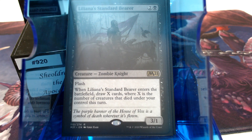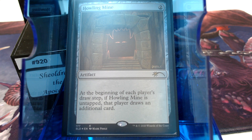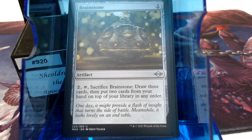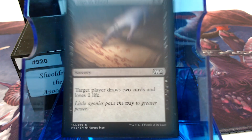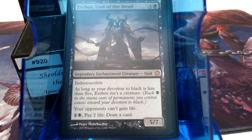Liliana's Standard Bearer has Flash if they kill the creatures. Atrocious Experiment is our Howling Mine — we want everybody drawing cards because we get further from death as they get closer to death. Brainstone, Sign in Blood, Erebos God of the Dead — 2 mana, 2 life, draw a card, then gain 2 life with Sheoldred. That's not a bad rate.